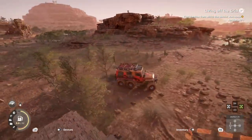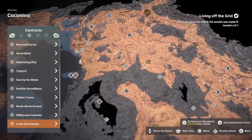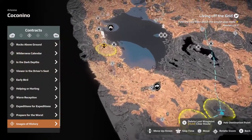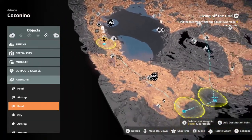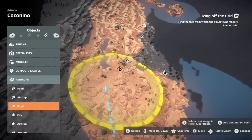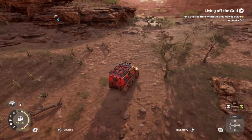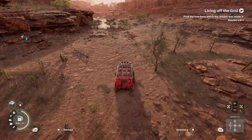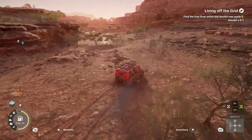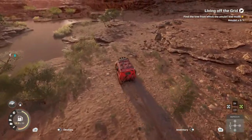Now we need to find a tree where the amulet was made — they're way down here, there are three of them actually. Wait, that tree just had an icon on it, that must be it. I was about to switch vehicles but it's going to make me drive there to deliver this anyways, so I'll just drive back. I was going to switch to make it faster.